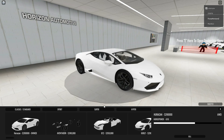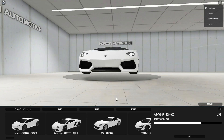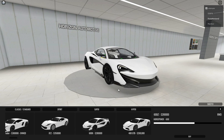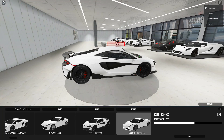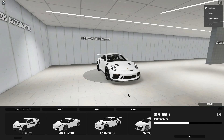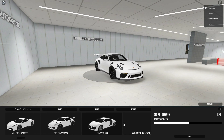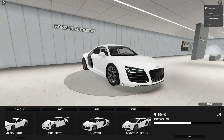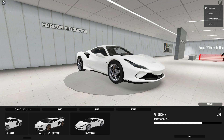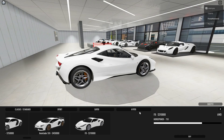For supercars you have a Lamborghini Huracan, a Lamborghini Aventador, a Ferrari 812 Super Fast, a McLaren 600LT, a Ferrari 488 GTB, a Porsche GT3 RS which is very nice, an Audi R8, a Lamborghini Aventador SVJ which I love, and a Ferrari F8 Tributo.